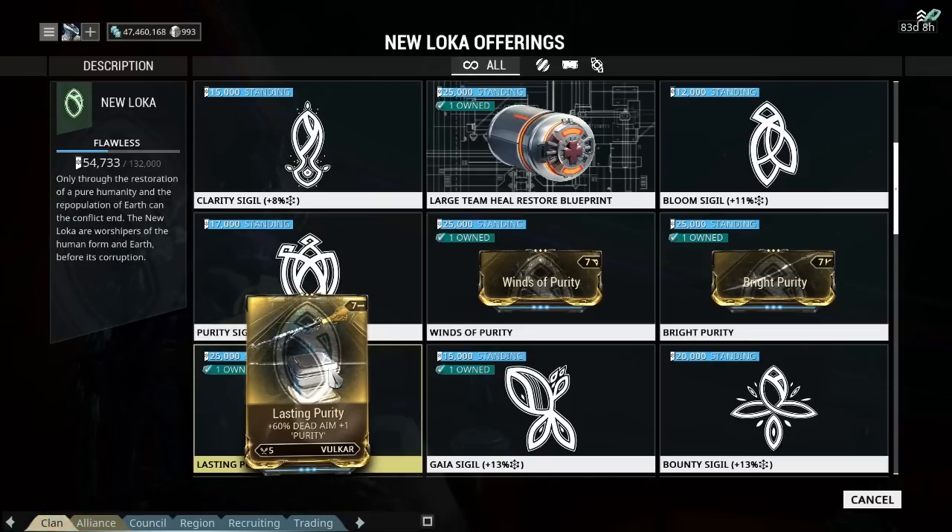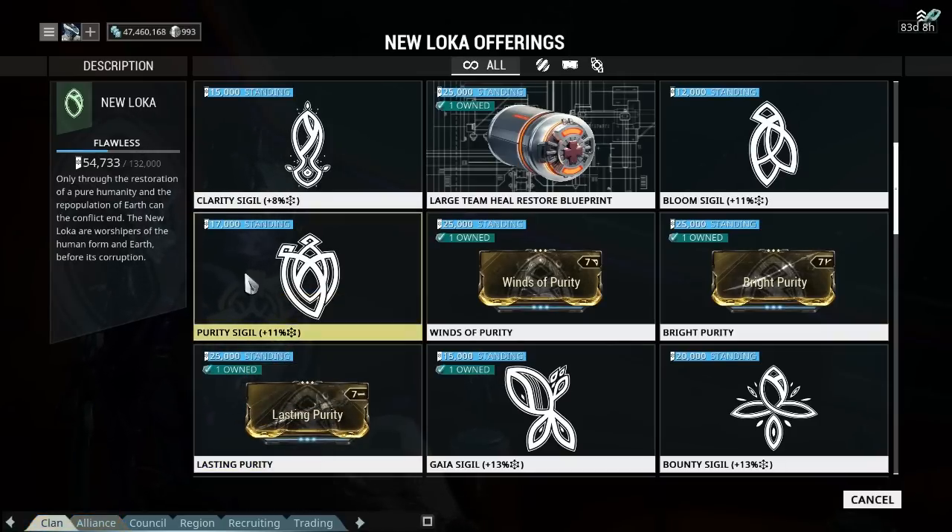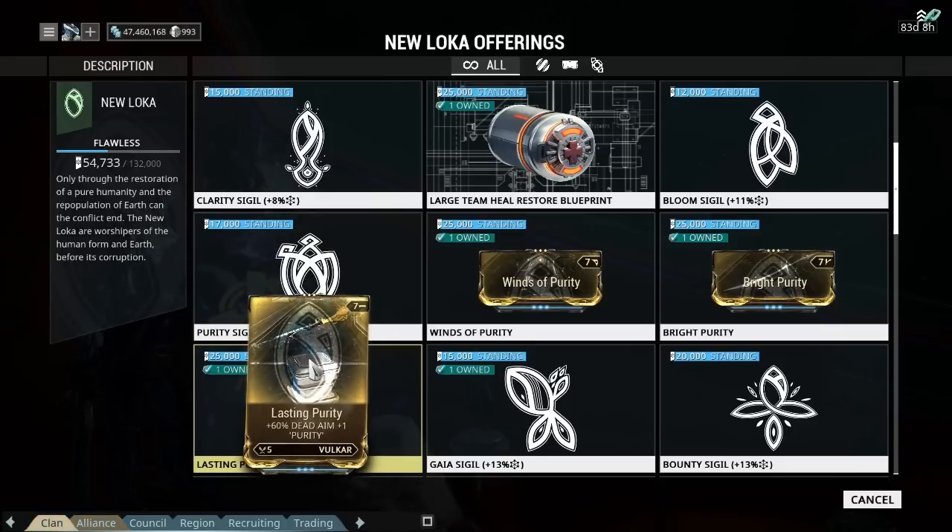Instead, augments are weapon-specific at the minute. The only sniper augment seems to be the Vulkar one, and you have to get to the fourth rank - which I think is Pure - inside New Loka. It costs 25,000 rep, and what it does is add 60% extra damage when you zoom in and look down the scope.